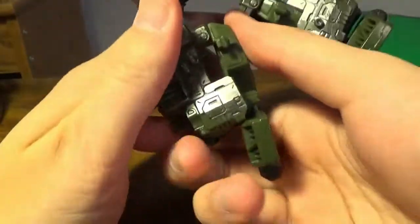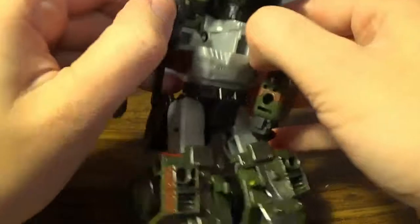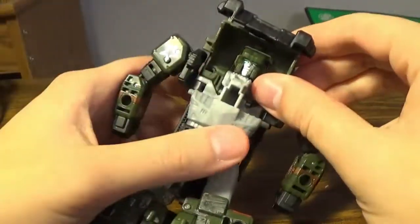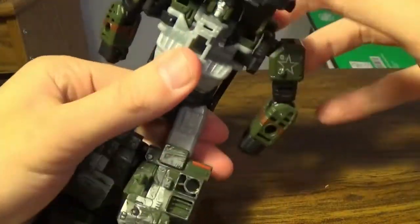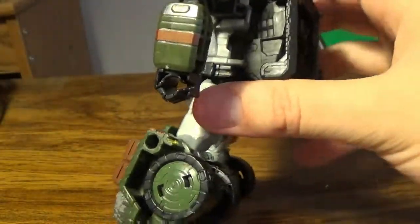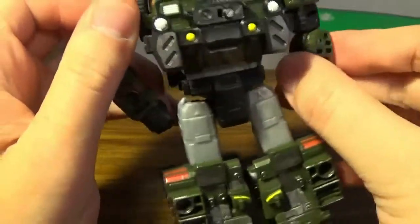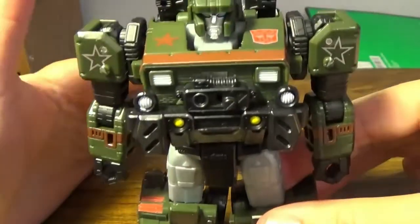Do the same with the other side — hinge it up, fold this in. What you need to do is take the hand, break it out. It's very difficult; you rotate this way, rotate that way, and then you find it. I'll show you a simple way when I go back into vehicle mode. Open this up a little to give clearance, push the chest down — the head doesn't move, but it moves above the chest. Fold it up, and there you have Hound in his robot mode.